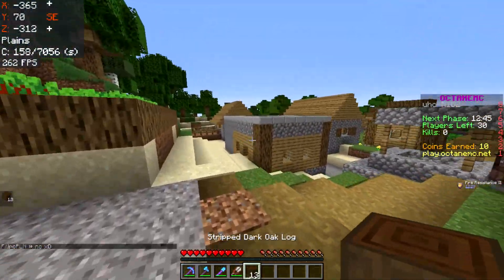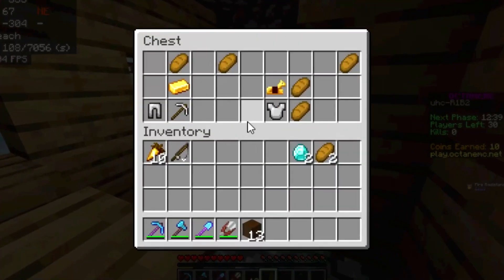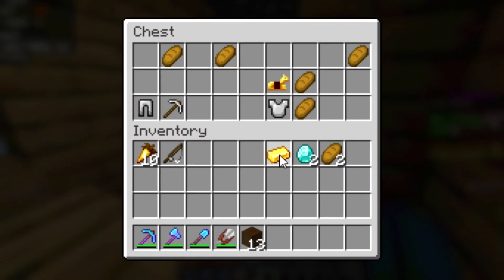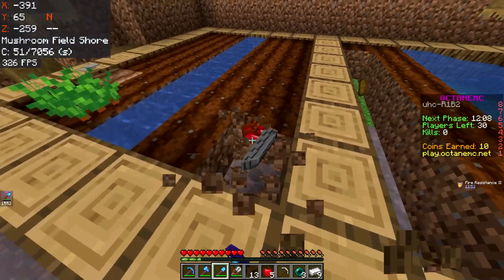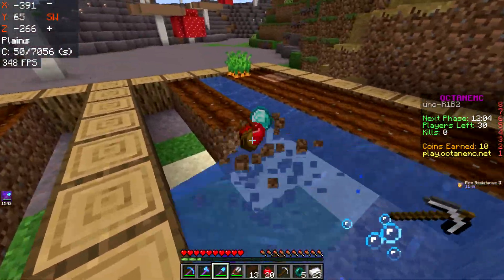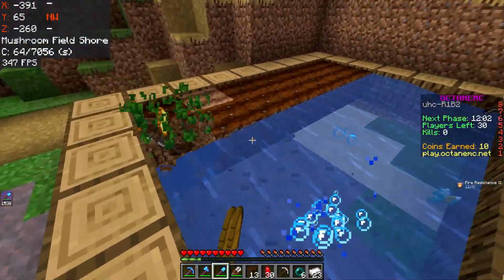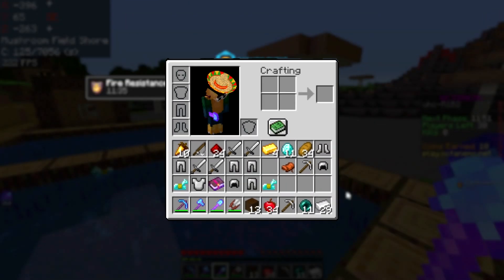Turns out killing them gave us tons of wood — we have 13 oak logs now, which is pretty nice. We should probably explore this blacksmith. Nothing good — I'm gonna take the one piece of gold and the bread. Wait, I found stronghold loot, which actually gives me pearls, which is really good. So now we have ender pearls. Also looks like we got some books here — Thorns 2 and a Prot 3 book. I'll keep the Prot 3 book.